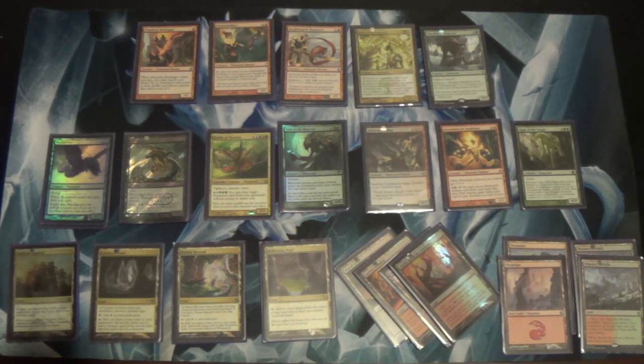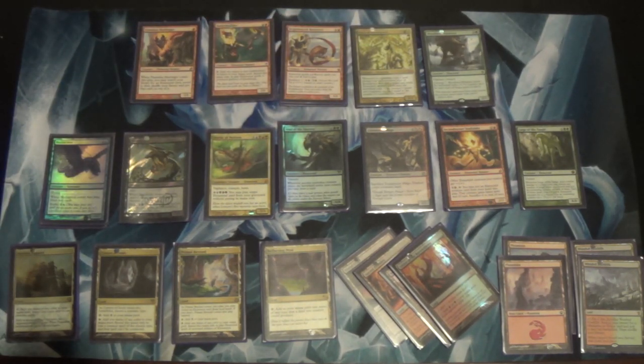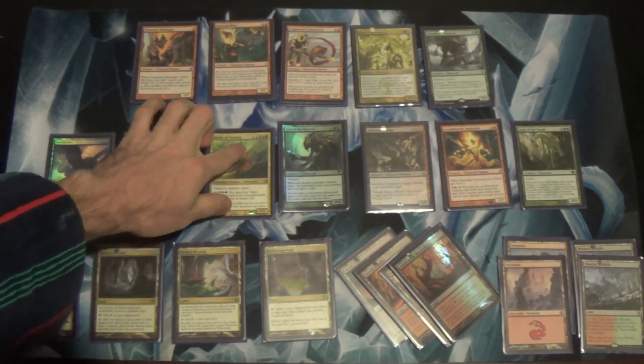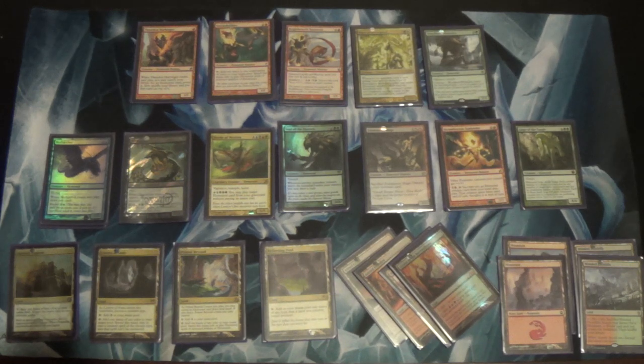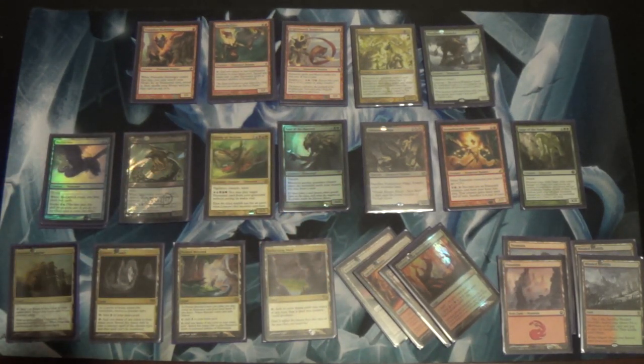You don't need to be Patrick Chapin or Matthias Hunt to play this deck — it really just plays itself. There is some thinking about tutoring, what you're going to get, having answers for everything. Do be careful about the way you tap your lands because Horde of Notions' casting cost can use all your lands, but not all of them work for its activated ability — Ancient Ziggurat and Cavern of Souls, I'm looking at you. When do you go for the combo? When do you go for certain value creatures? There's a lot here — it's not a puzzle you have to put together.